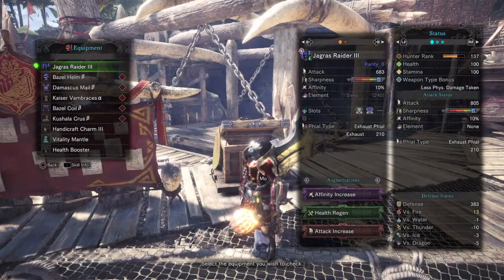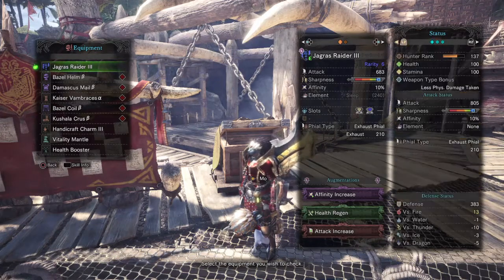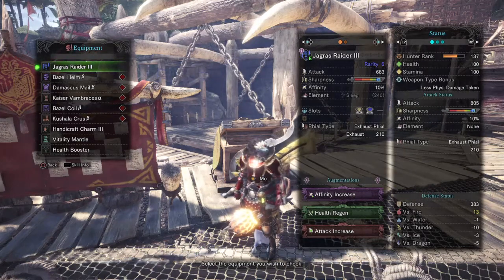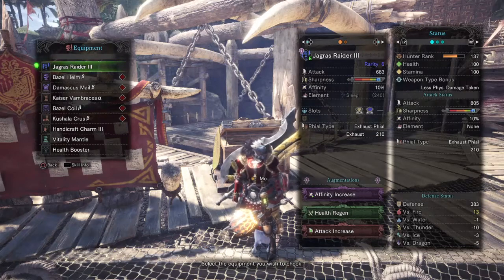Focusing on the build, the weapon you'll be using is the Jaguar's Raider 3, as it's the only switch axe weapon in the game to have the exhaust phial built onto it. It may look lackluster at first, but once you combine it with the following sets and skills, you'll see it's really not that underrated, as the current damage, skills, and exhaust look fine on their own.